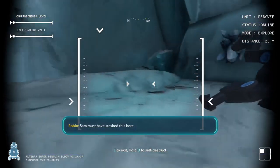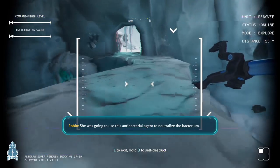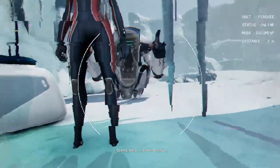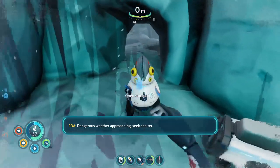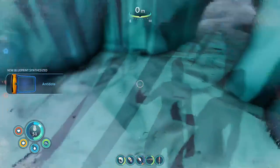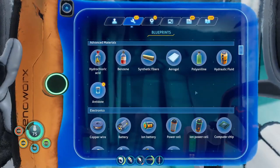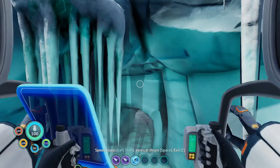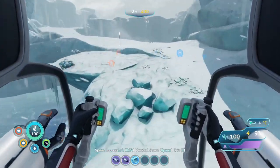Sam must have stashed this here. She was going to use this antibacterial agent to neutralize the bacterium. So we found an antidote — and this means the recipe is unlocked! It requires the pepper and the waste plant, and I think both of these things can be found in this area.